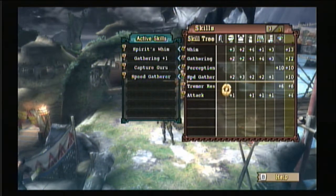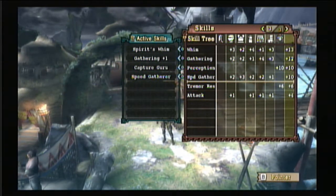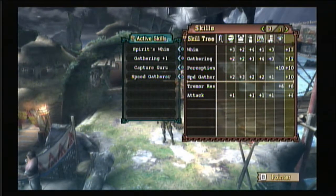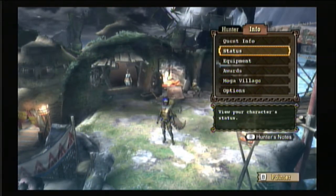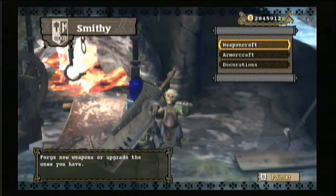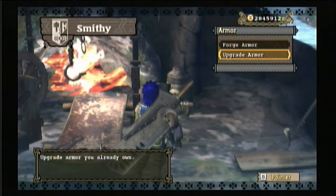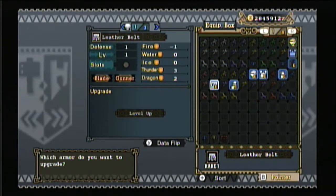Hover the Wii remote over the skills and hold B to see what they do. For any skill to activate it has to add up to at least plus 10 — that's why the ones below the bar at six and four didn't make the cut. Now I'm going to upgrade the armor — everything with an E on it is currently equipped. You can sort them later so they're not all cluttered.